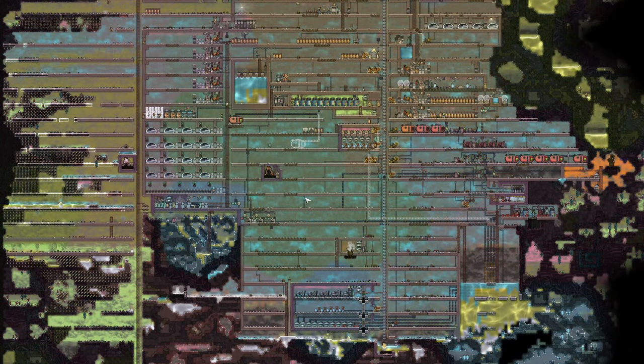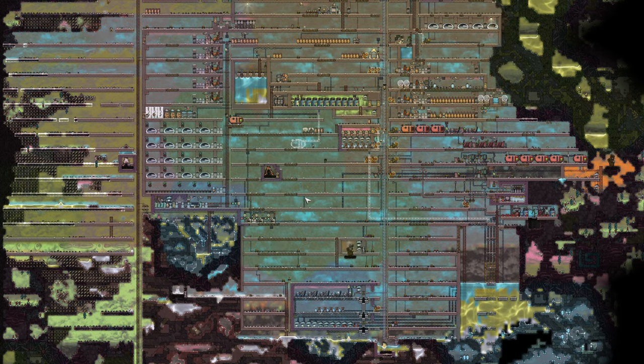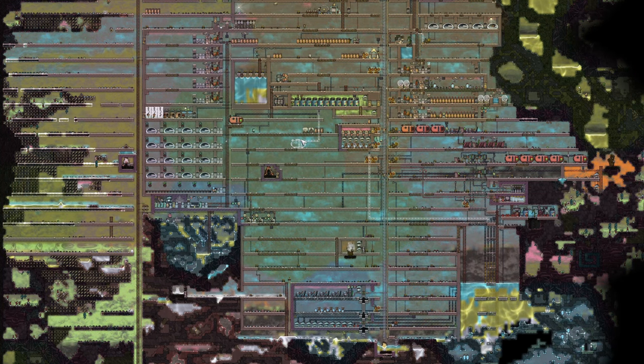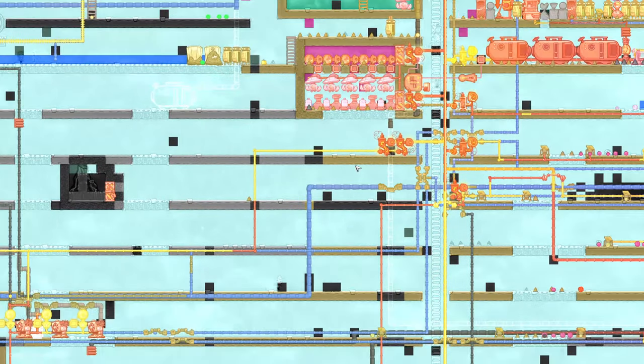Hey guys, it's Haight here and we're back with a brand new episode of Oxygen Not Included. I'm so excited because I fixed most of the problems in my base. Most of them were caused by - as some of you already pointed out - a vacuum in my base. I was not producing enough oxygen, this whole space was a vacuum, and I was basically spreading chlorine around my whole base.